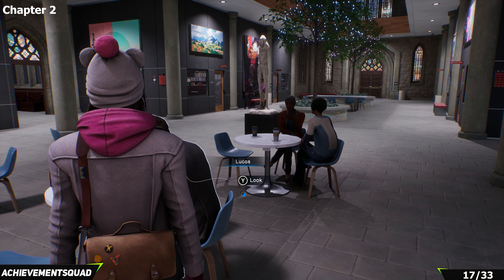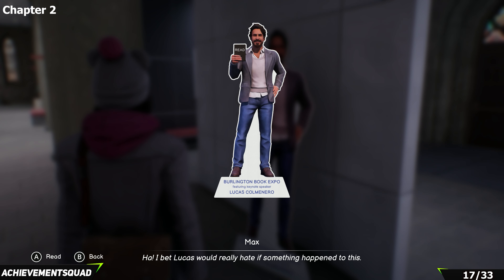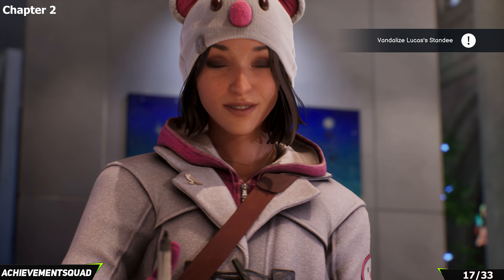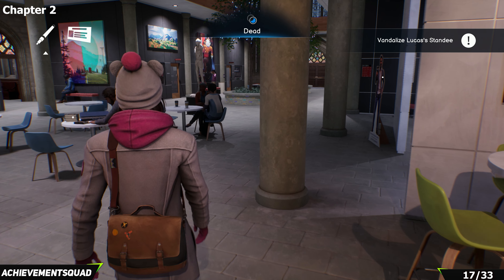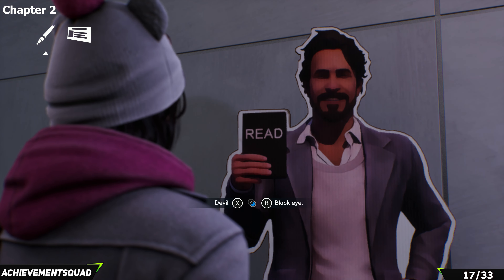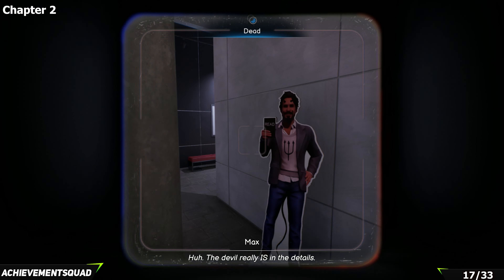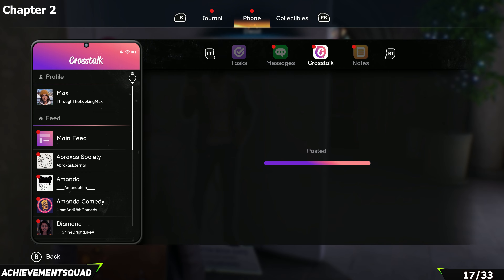Next, vandalize Lucas's cardboard cutout — you'll need to do this as part of the story at the expo stand. Both graffiti options count towards the achievement; I'll show both so you can get them through chapter select. Pick one of the options. In this case I pick the devil. You need to vandalize it — pick one option, and then come back through chapter select to pick the other.